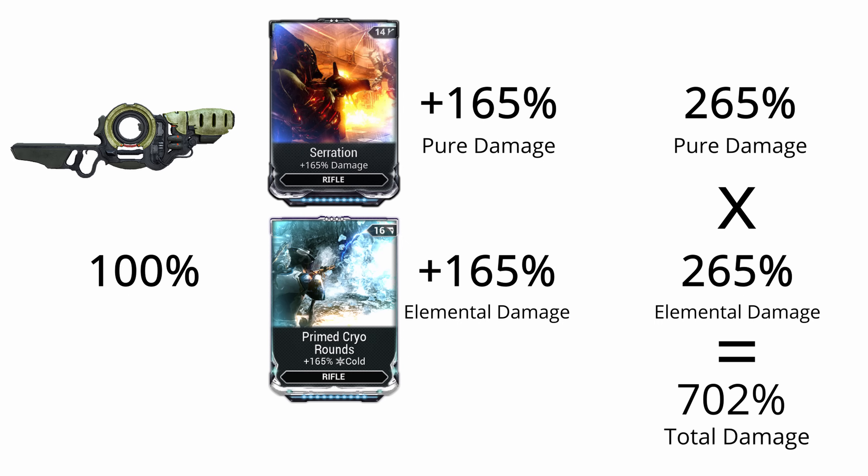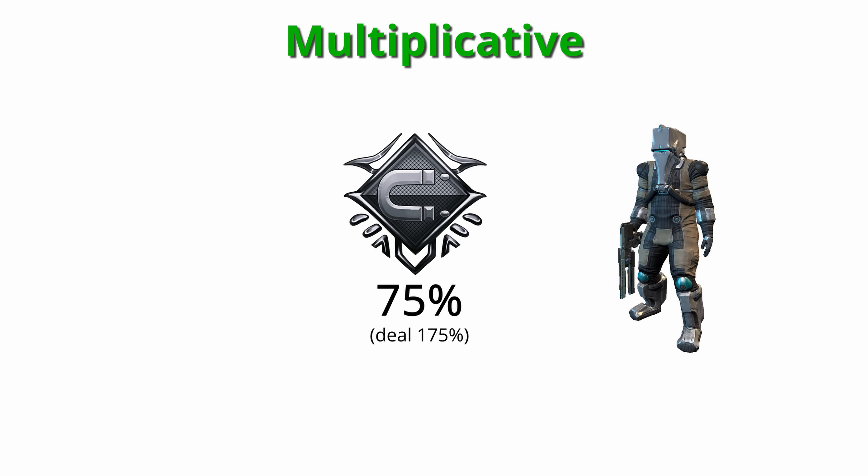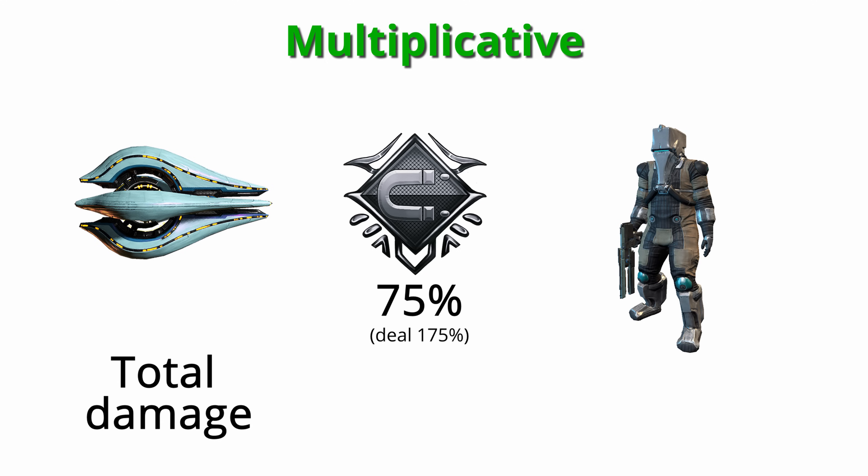We have 100% plus 165% for 265% pure damage, and 100% plus 165% for 265% elemental damage. As these are different stats, they multiply together for a total of 702% final damage — quite a bit more than 430%. Different stats multiplying together is why using different types of mods is loosely considered multiplicative. Improving every damage stat once is usually far superior versus the same amount of modding spent just improving one stat. Some external bonuses in the game are multiplicative, giving you a bonus outside of any part of the modding process.